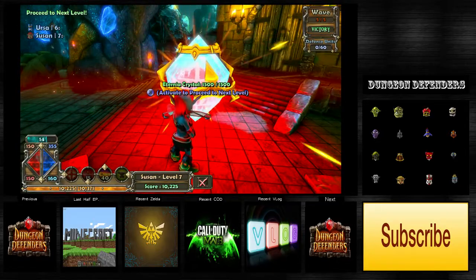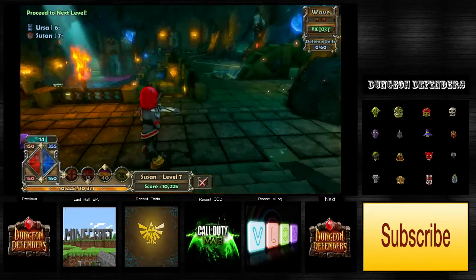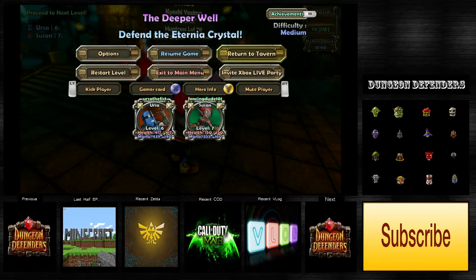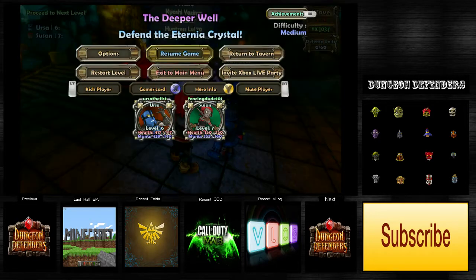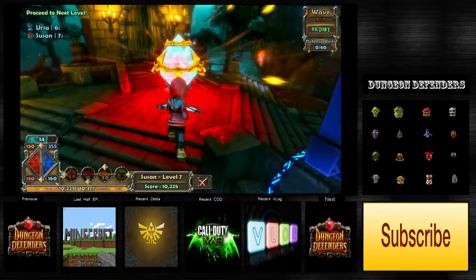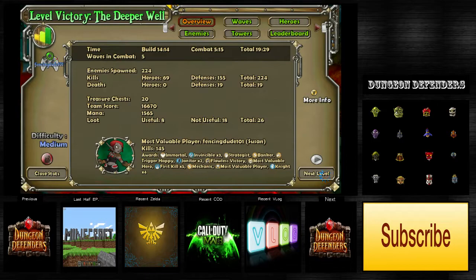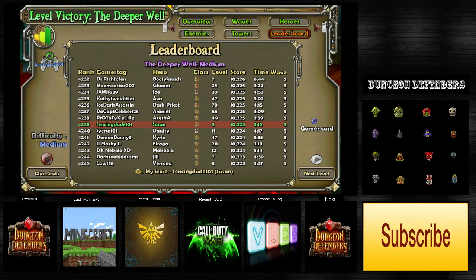Wait, how do we go to the thing? I don't know. Hold on - I think the green thing is return to tavern. You want to return to tavern? Yeah, let's go. Are you sure? Mission progress will be lost. Let's go to the next wave and then go to the tavern - let's go to the next level and then go to the tavern. Waves, heroes, enemies, towers, leaderboard. Next level.